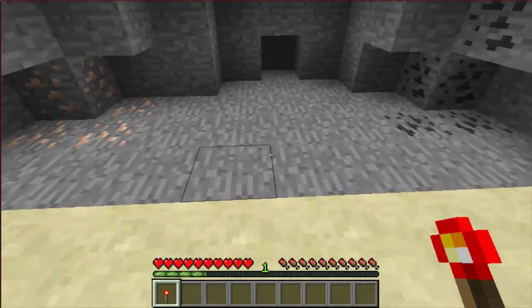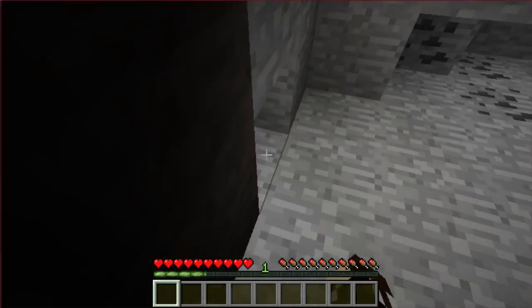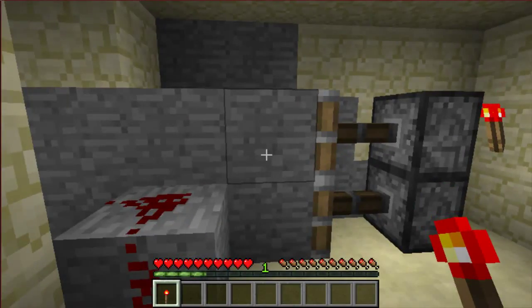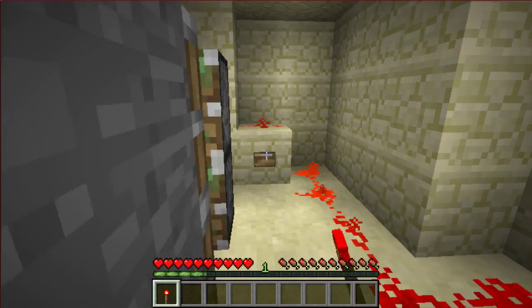If you're running away from somebody or something and you have this set up, enter a dead-end cave, place your torch down, and you're through. They won't even find you unless they see your name tag, of course. And then you have this button to let yourself out.